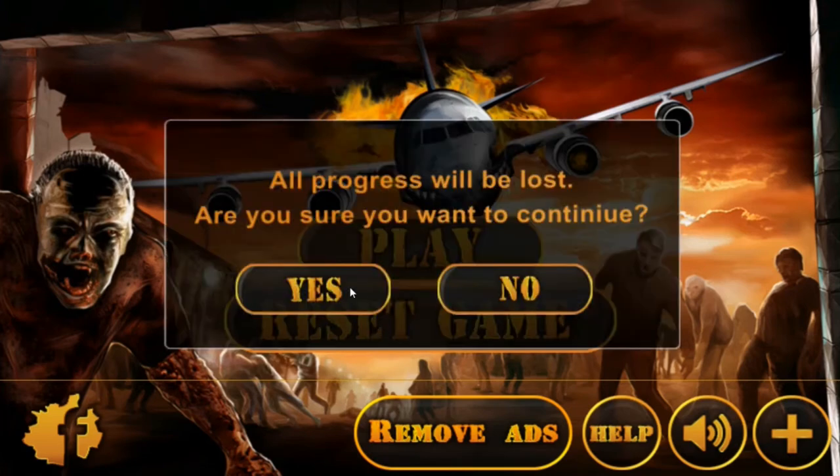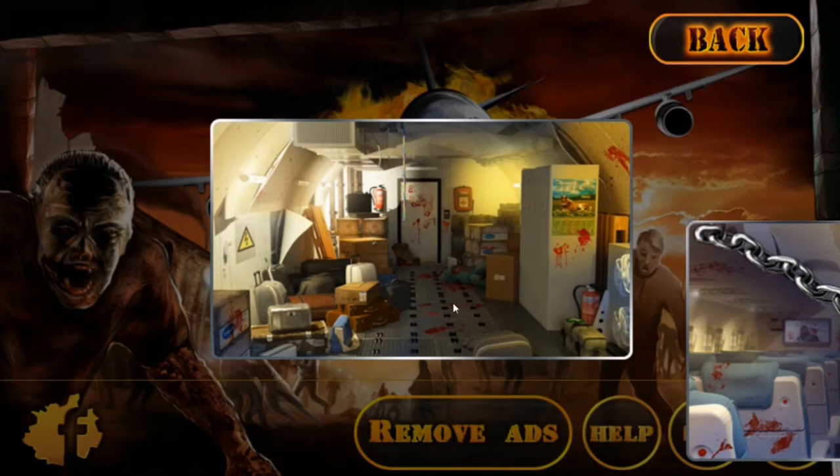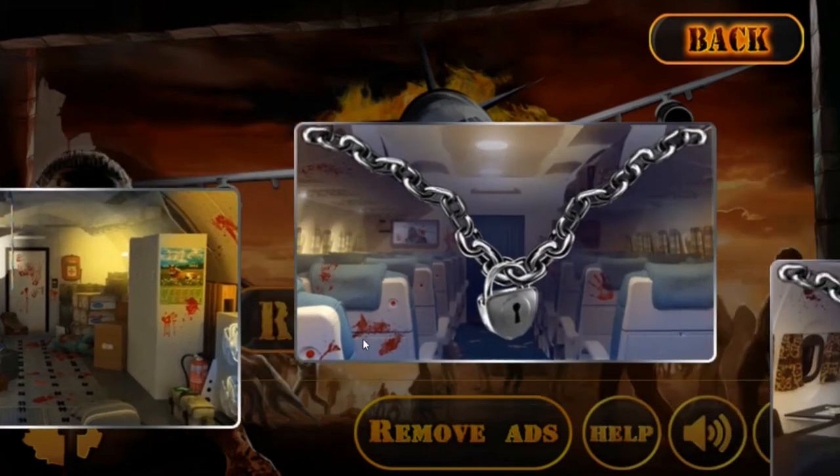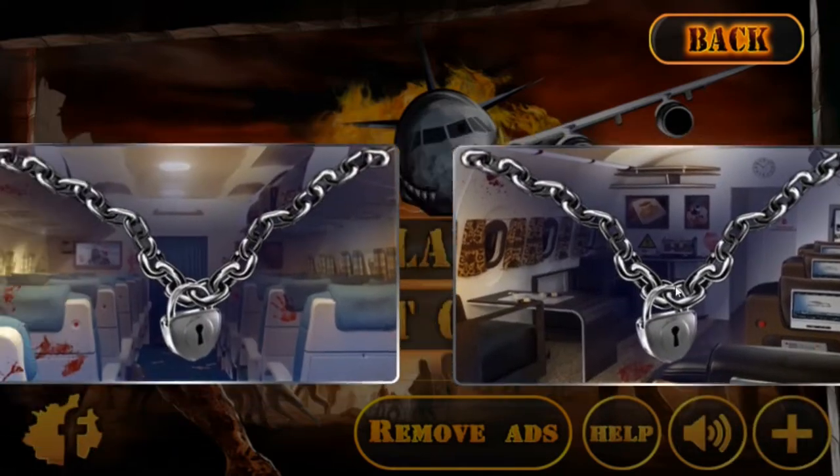Hello everyone, welcome to a new game - Zombies on a Plane, done by a different company, Amphibious Gaming. As you can see, there's basically just four levels. It's a point-and-click adventure, it's completely free, and it's only on Google Play.